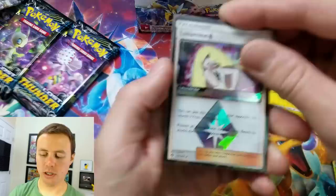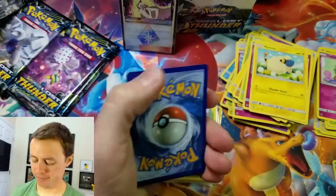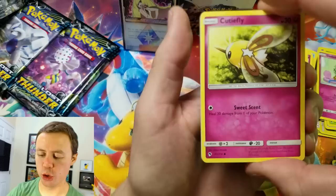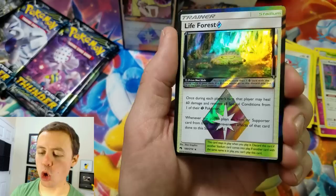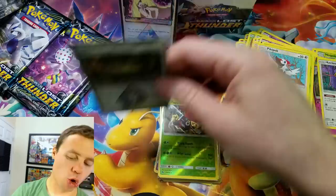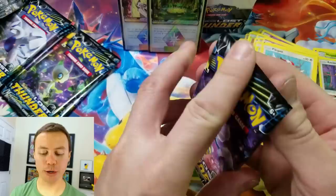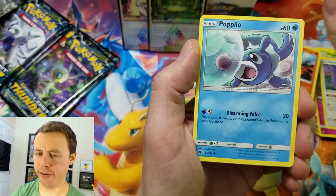Lusamine. Pokemon Unwrapped Guy is a weird dude. Cutiefly, Hoppip, Eevee, Hoppip again, Picky Pack, fairy energy, Shenotic, Kecleon, Aether Foundation, and Blaine — followed by a North, Life Forest, and a Ho-oh Rare. We're really doing some damage. Maggie better watch out — this box has just been off the hook.